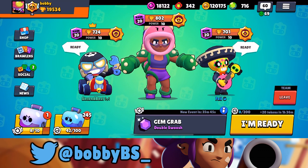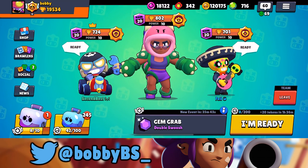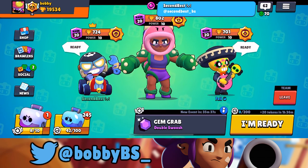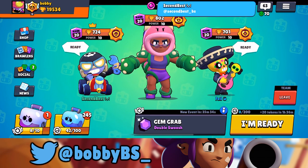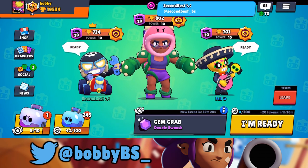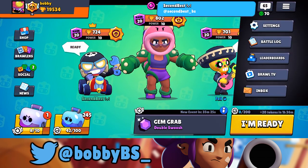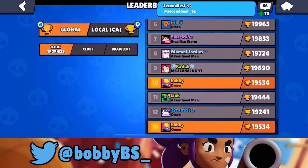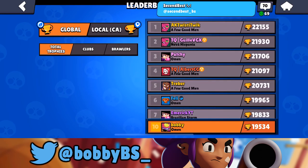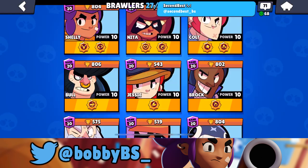What's going on guys, Bobby here. Today we got another great video. Yesterday we did Colt's new star power, got it in the shop again, talked about how effective it was and how it makes Colt a ton better. Today I actually got Rosa's star power in the shop. I already have Rosa at 800 trophies. We're currently 10th in the world. Next season is going to be the time when we push for number one.